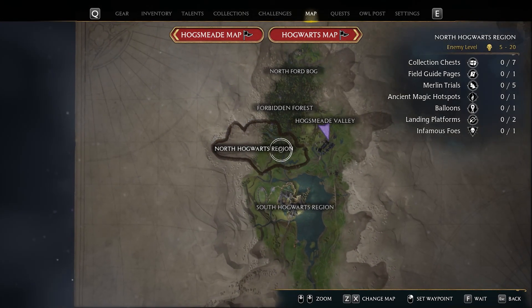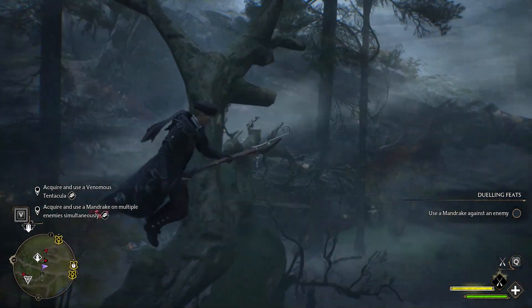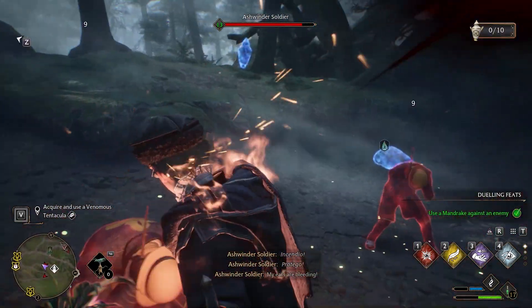Open the world map and go above Hogwarts to the left of Hawksmith — you need to use the East-Nord Hogwarts region floo flame. Once there, use your broom to fly behind the larger tree branches and you will find some enemies. Be sure to be close to at least two of them and use the Mandrake to complete the objective.